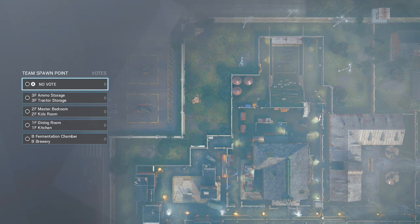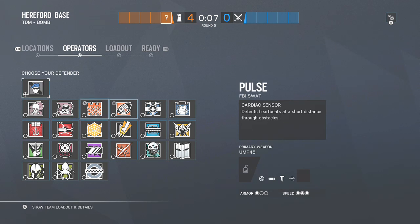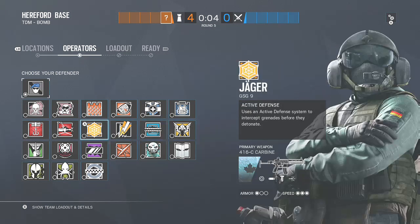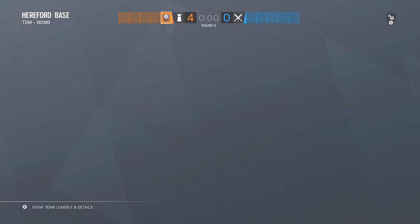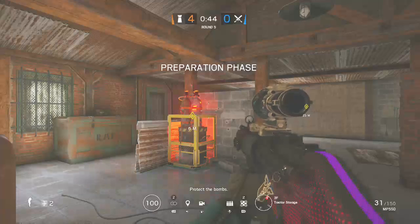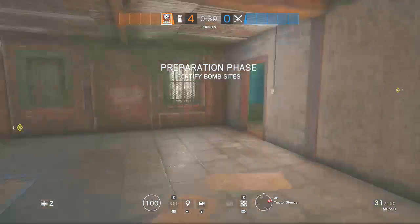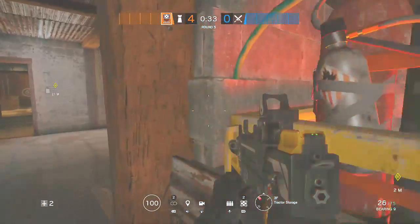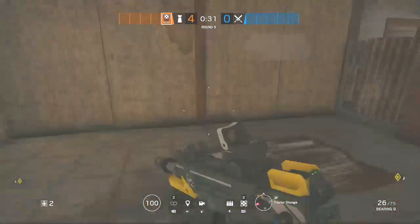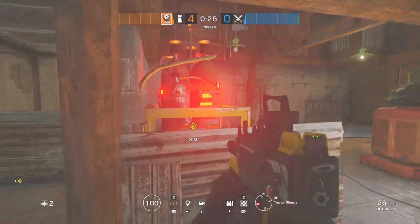The last character is really flexible. Pulse is good, Rook's good, Valkyrie's good, Echo is good, Maestro is really good, Lesion, even Ella. You really don't want them to pick something like Vigil or Alibi, because they're really not that useful on this site. This site is literally just holding positions and knowing where the enemy team is coming from. Outside Valkyrie's cams are not that essential either. I'd probably say Echo, Maestro, or Rook are the best ones, because you just want another ACOG pretty much.